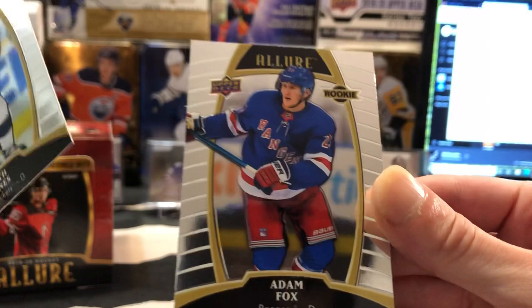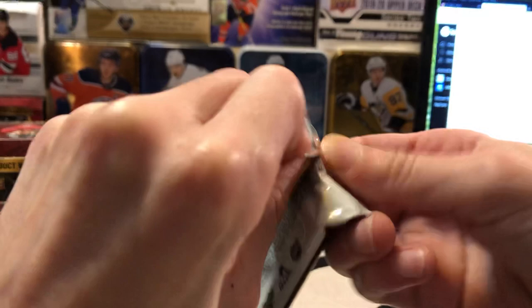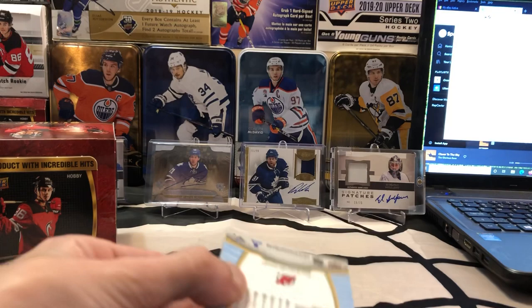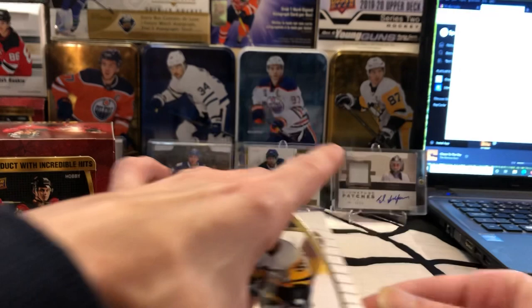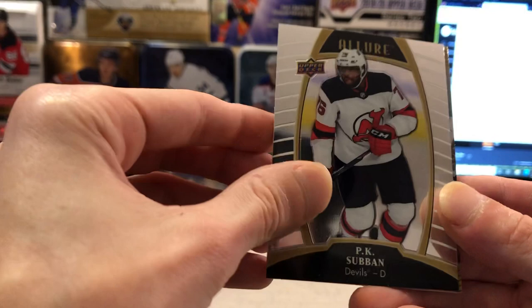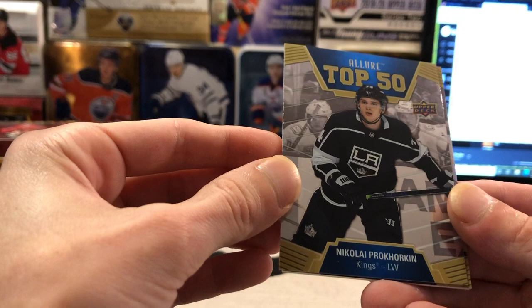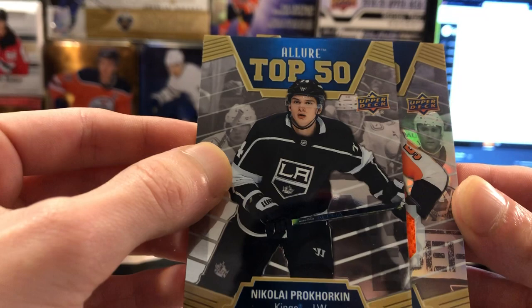We'll get that one sleeved up. Seth Jones and Adam Fox base on the rookie base set. Looks like you might have picked the jersey — or the patch, you never know. We've got a Jake Guentzel base card, a Nikita Gusev base rookie, a P.K. Subban base. Another King there — Nikolai Prokhorkin. Haven't seen too much of him this year, but nice little Allure Top 50. We'll see who the mem card is — Philly, alright.